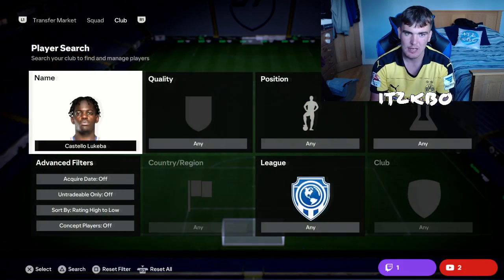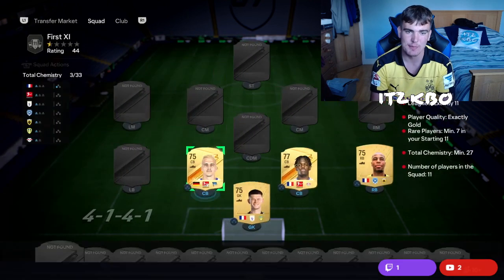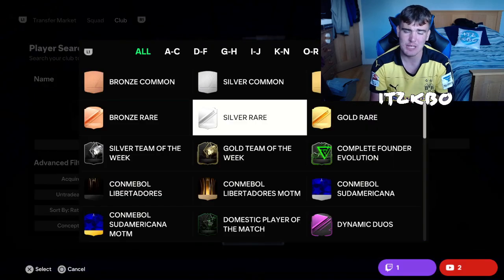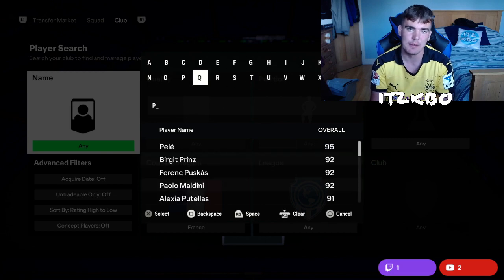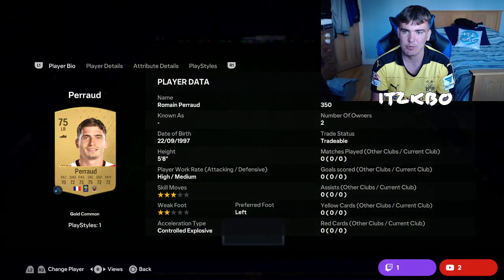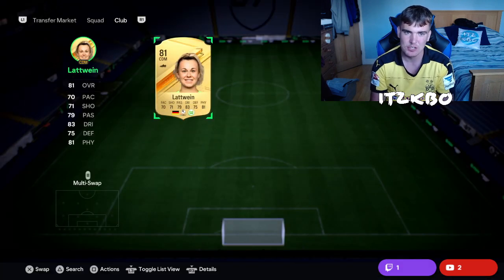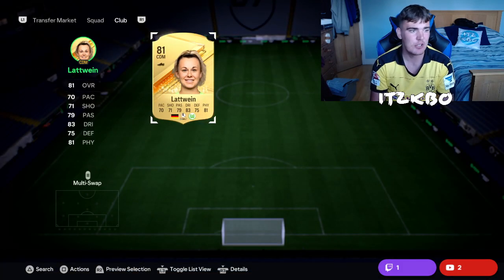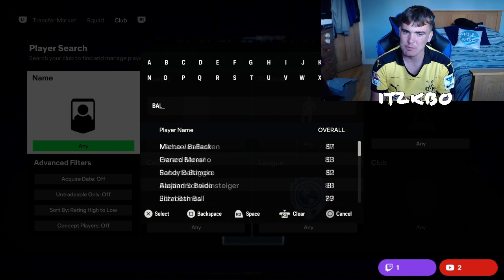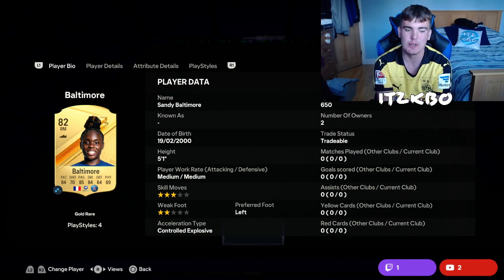Moving to left back, we're using a Frenchman in the French League: Romain Perales, who used to play for Southampton and now plays for Nice — 350 coins. Into CDM, we're going to the German Women's League and using Leonie Latvine — all stats above 70 — at 900 coins on buy now. Then to the French Women's League: Sandy Baltimore, who plays for PSG, goes in at right mid — 650 coins.